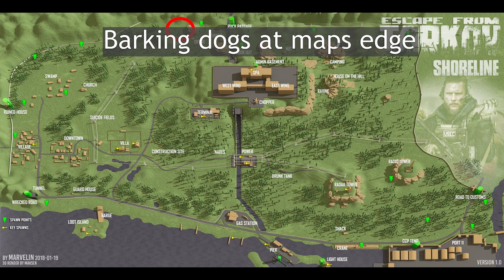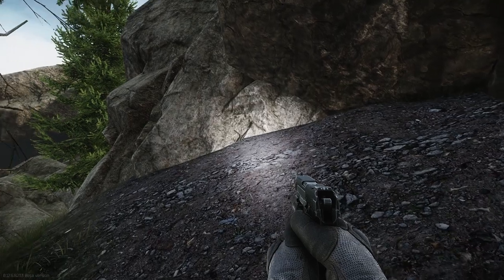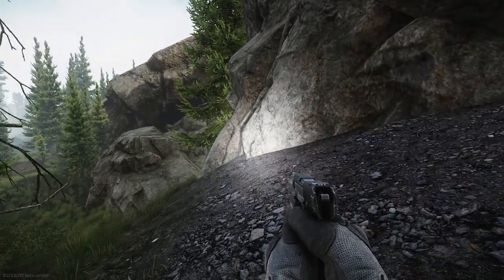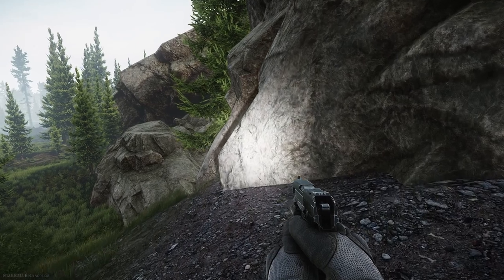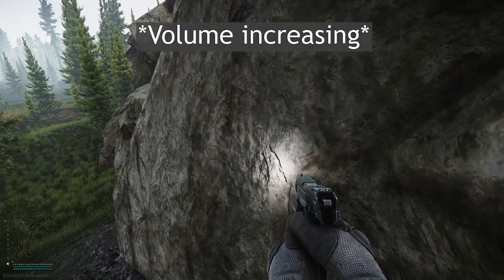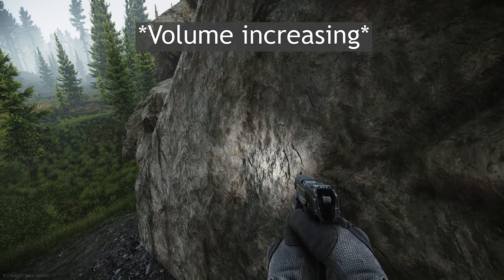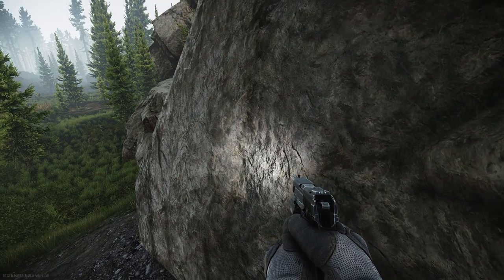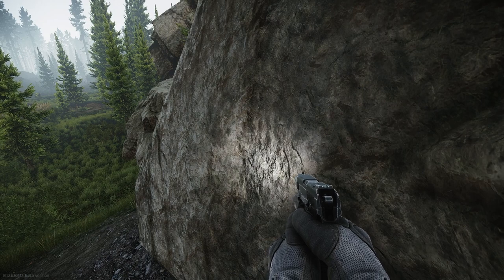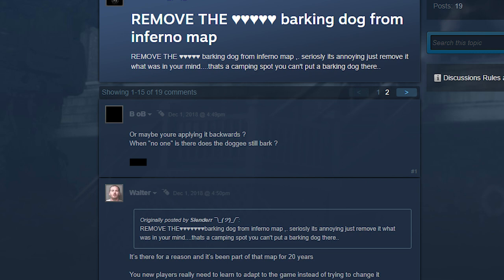One of the most interesting easter eggs on this map has to do with barking dogs at the map's edge. This is triggered just north of the drone and north of the health resort. The barking is very faint so please note I turn up the volume in just a few seconds here. This could be a reference to the barking dogs often heard on Inferno, one of the many maps of Counter-Strike: Global Offensive.